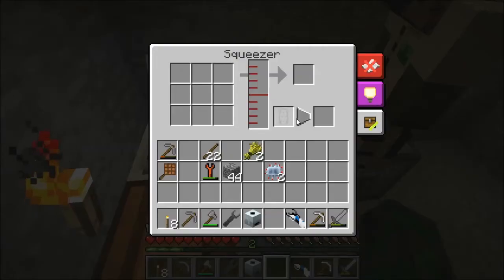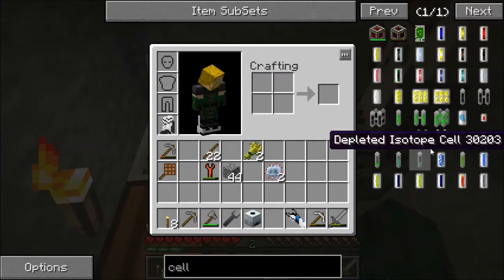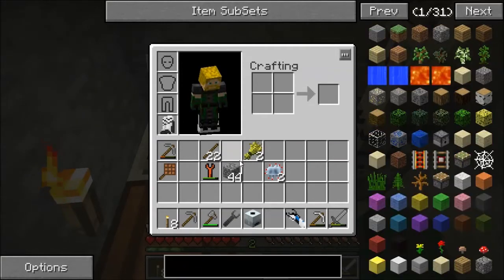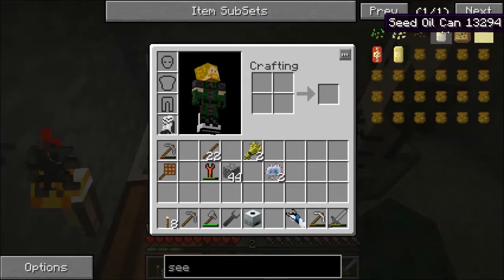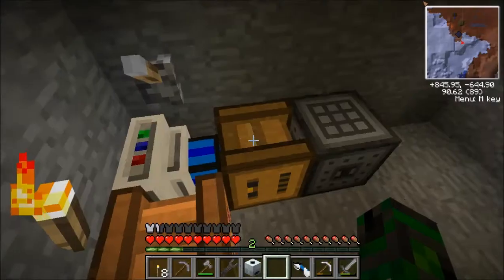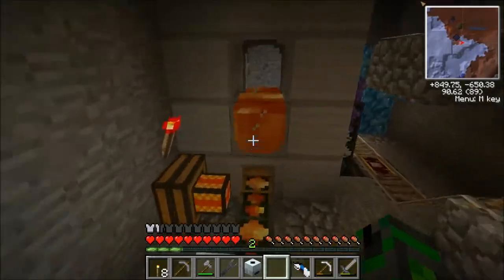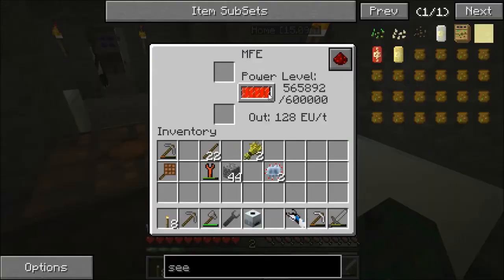Now you need to place the capsule in there. Let's see if we can use cells. What is this called? Seed oil? No, you need a can. I'll make a can, it's easy. Then you put some seeds in here and give it power. I think you need silver? Damn, my mouse died!